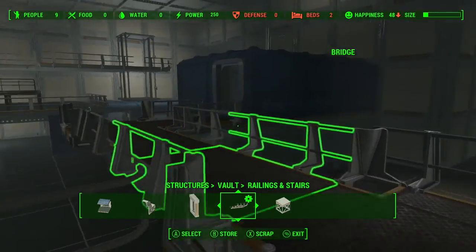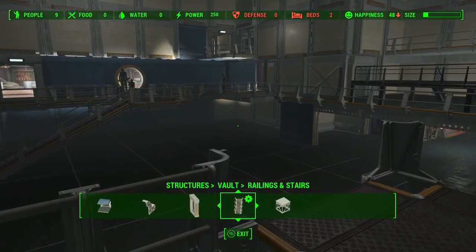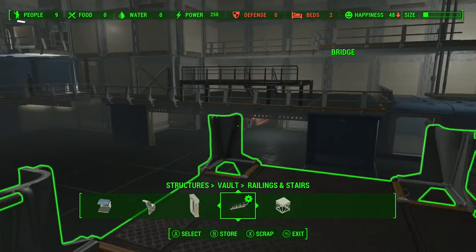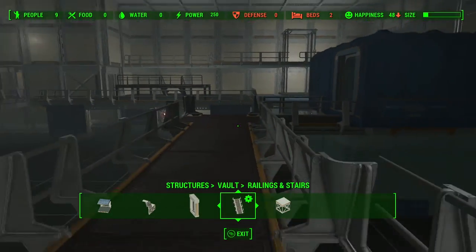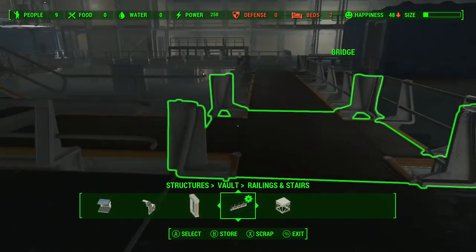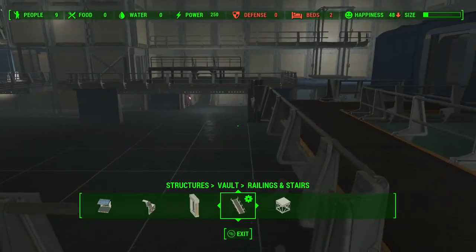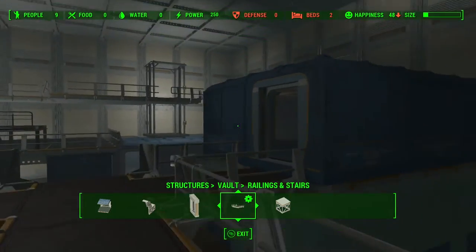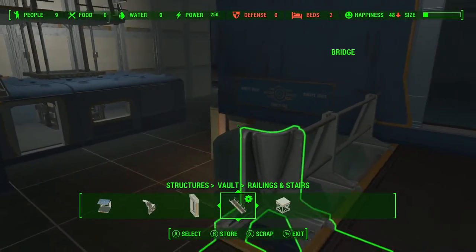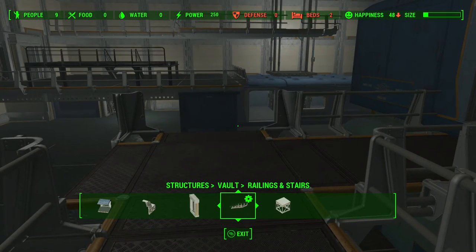I think one of the only things I have left to do is connect - put a staircase going to the third floor where the clinic and the bathrooms are. But I also just remembered I need to go ahead and put those guard posts up too, over there on the platform in front of me now.